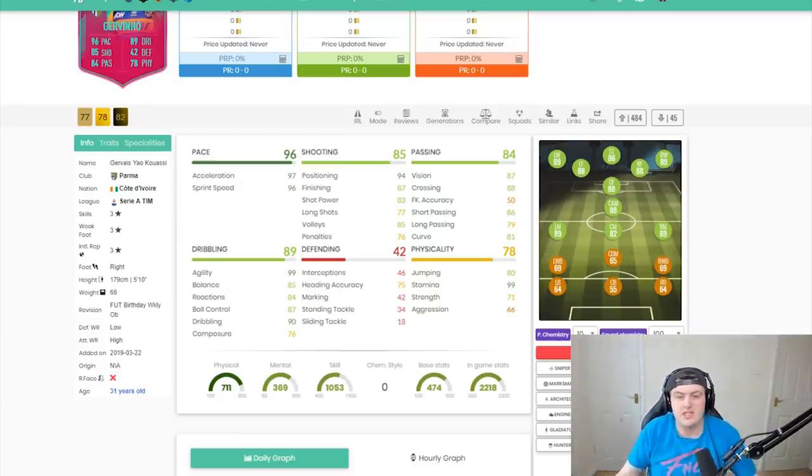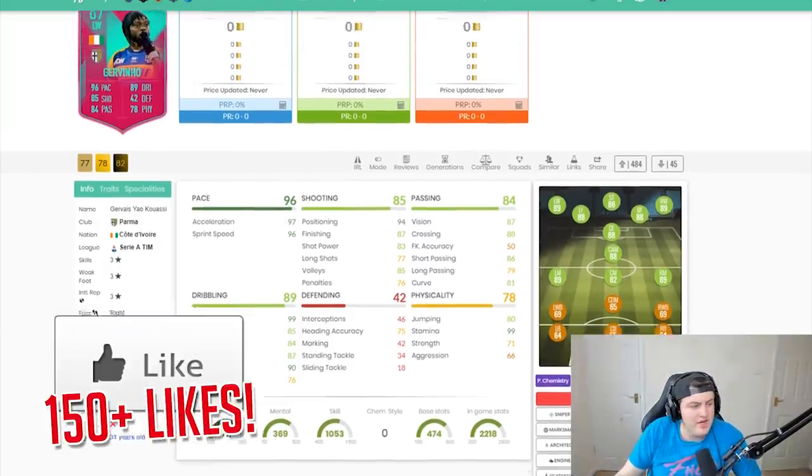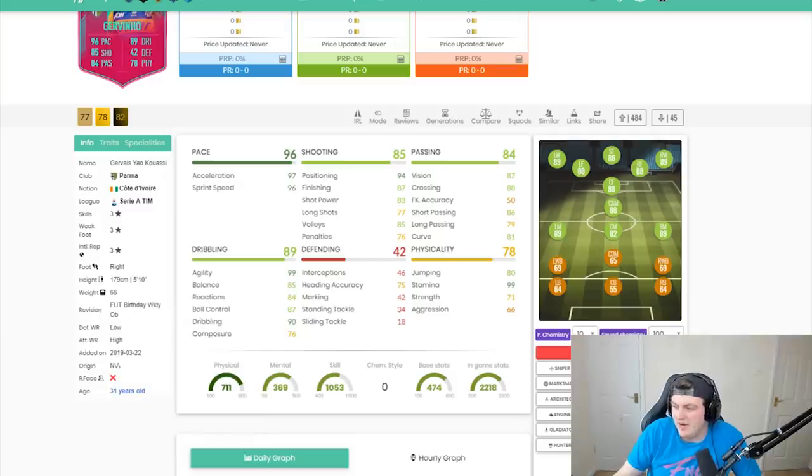Ibra is the highest rated — a free 89-rated card — so if you're looking to do SBCs, go Ibra first. But if I were you, I'd go with Jovino. If you're genuinely looking for a card you can use in the Serie A, for example, and you're looking for a left wing, it's actually a nice card. Shame he's only got three-star skills, but he's got some decent in-game stats. A few stats here or there kind of let him down a little bit, but apart from that, I think we're all good.